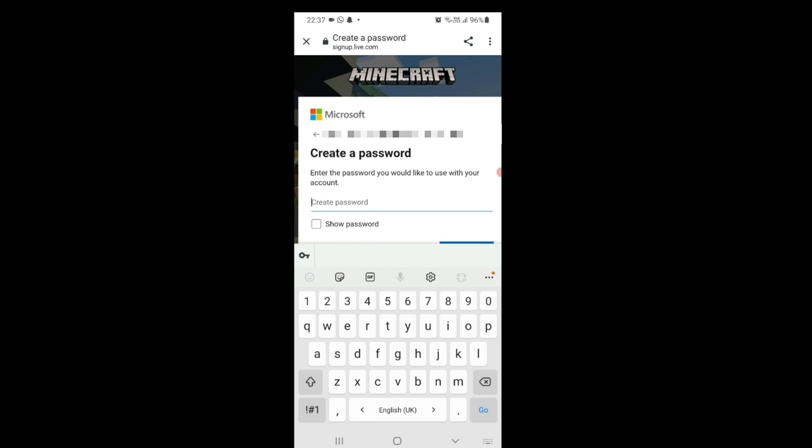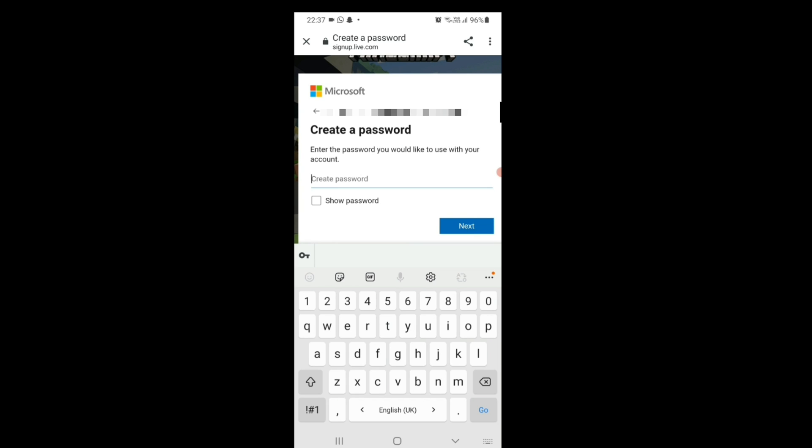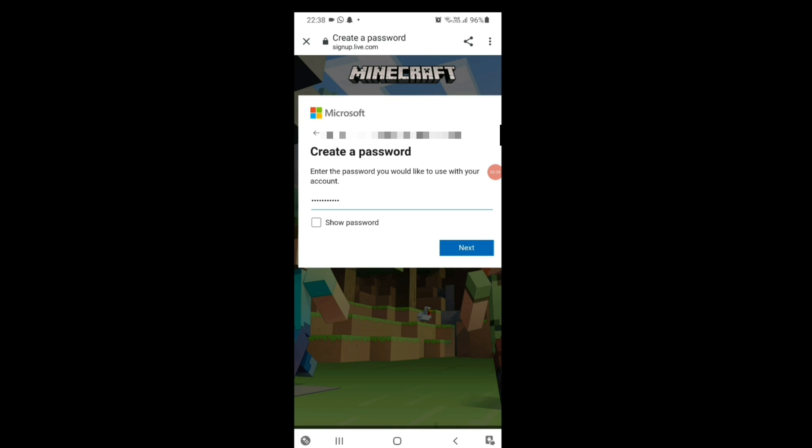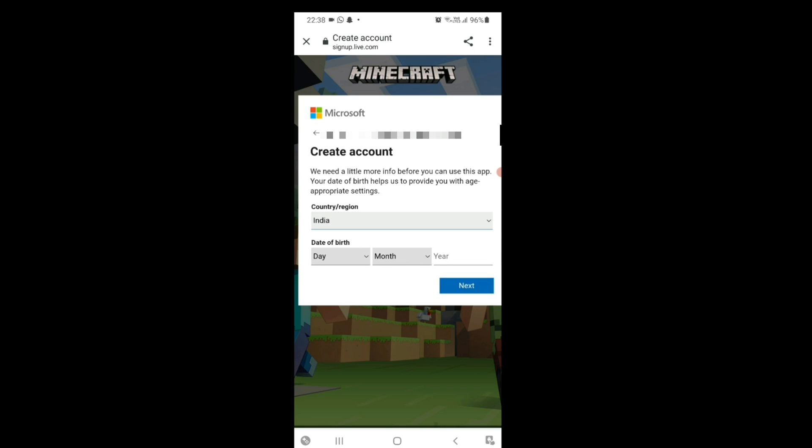After that, you will be asked to create a password. Create your own password, then click the Next button to proceed.